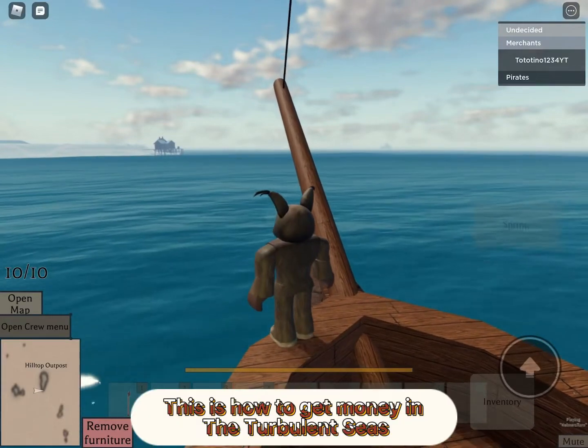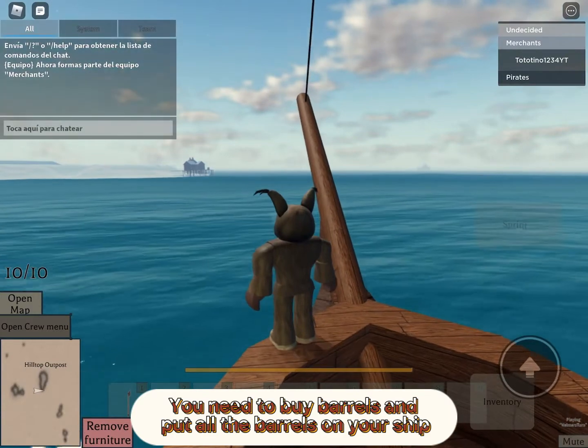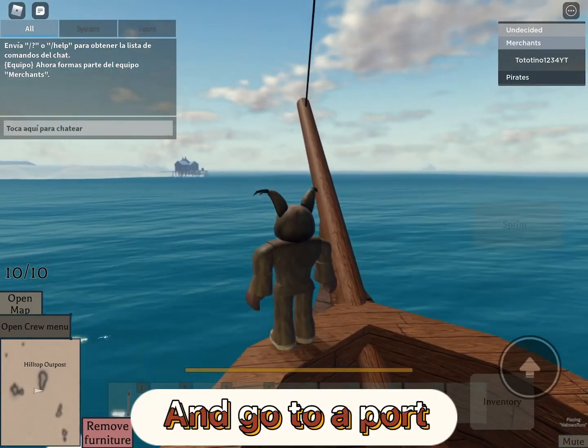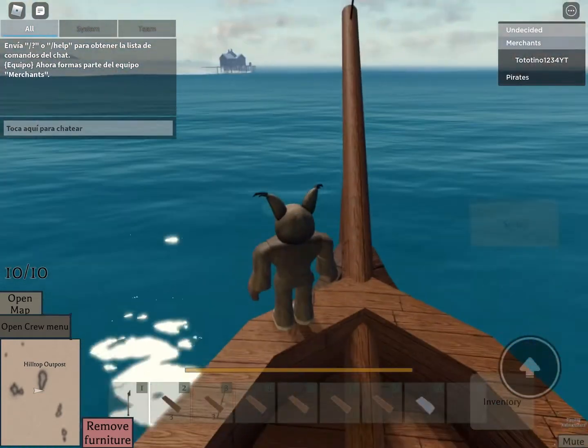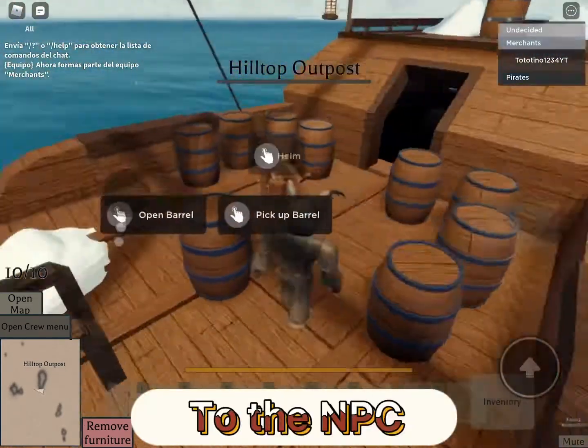Hi guys from YouTube. This is how to get money in Turbulent Seas. You need to buy barrels and put all the barrels on your ship, and go to a port. Then you need to sell all the barrels to the NPC.